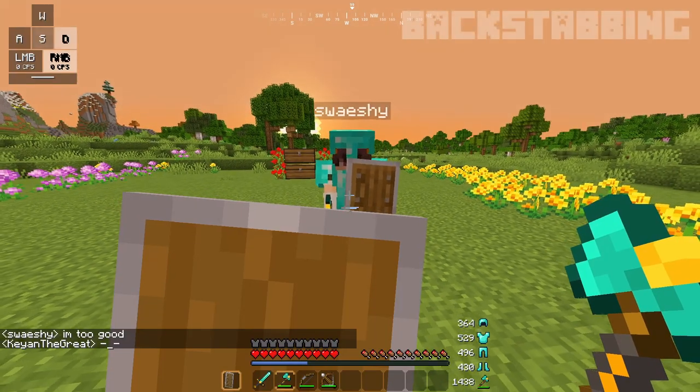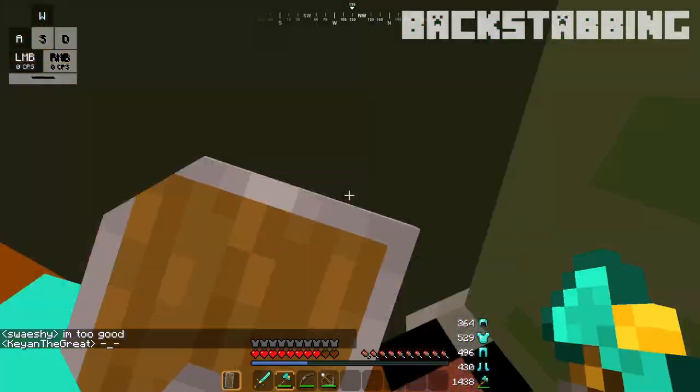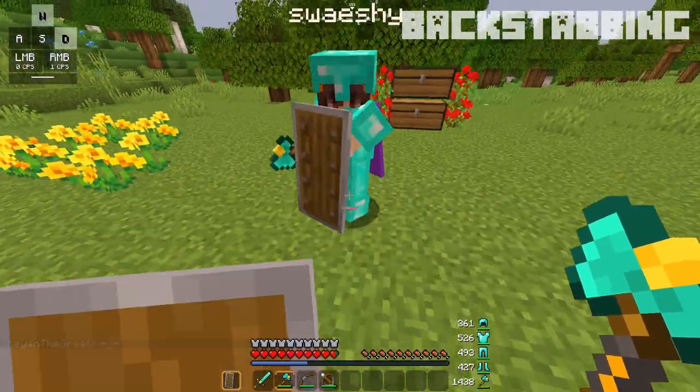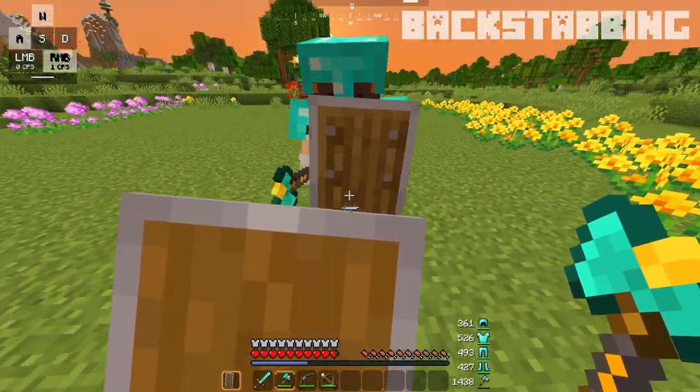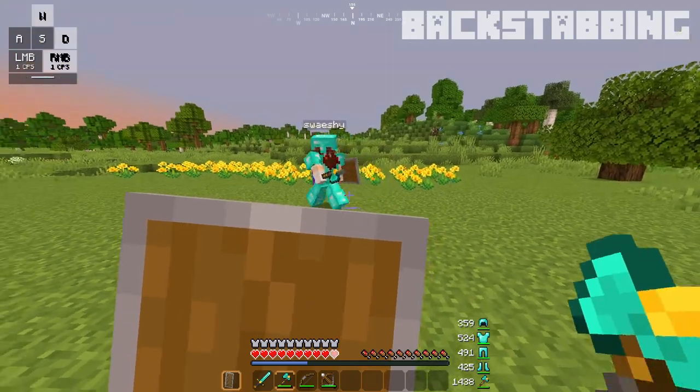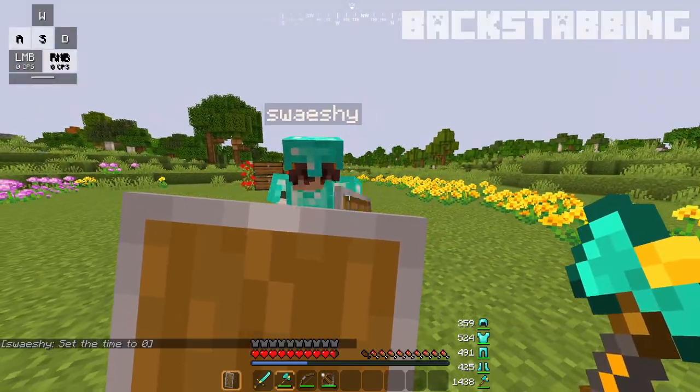A backstab is a great way to surprise your opponent. You get up close and get behind your opponent, bypassing their shield and giving you a free hit. Although not all backstabs are the same, the kind we will show is the most basic and well-rounded kind, and is the base for other, more complex moves.